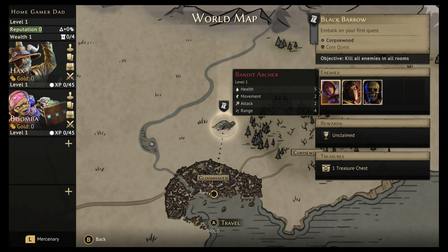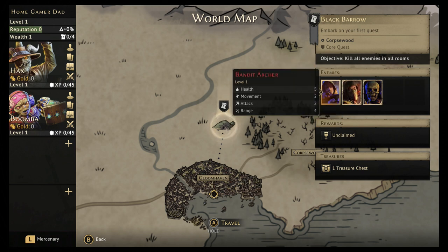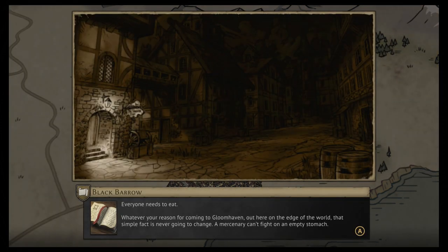Our objective is to kill all enemies. To the right you can see bandit archers, bandit guards, and living bones. We also need to find the treasures. The scenario narrative begins: everyone needs to eat, whatever your reason for coming to Gloomhaven. Out here on the edge of the world, that simple fact is never going to change.